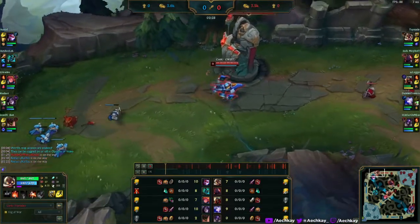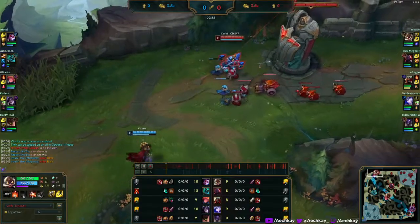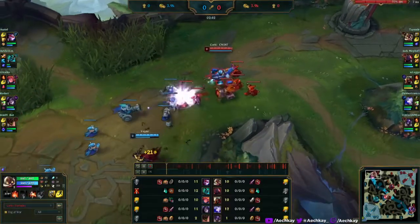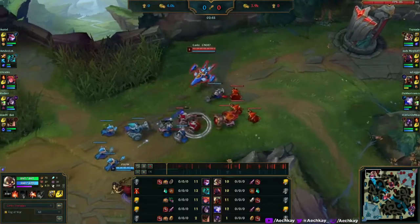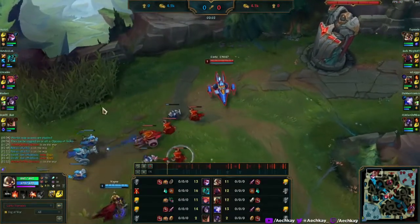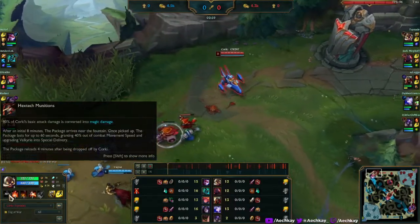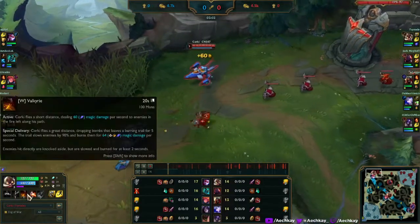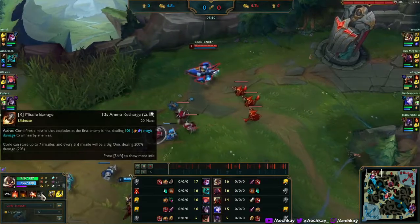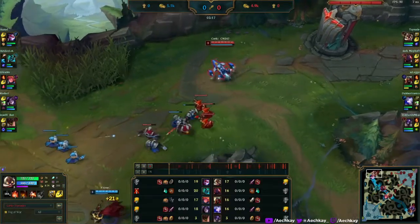We're running Phase Rush, copying Inverted Composer's entire rune set but changing the build a little. He goes lethality for whatever reason and I'm not really sure I understand that, because Corki's passive makes it so that 80% of his auto attack damage is magic. So going lethality doesn't really make sense for autoing.